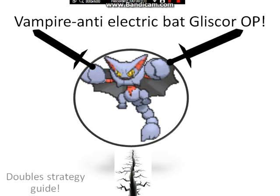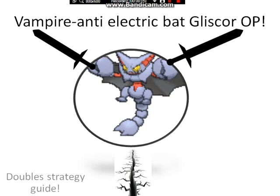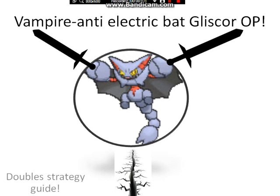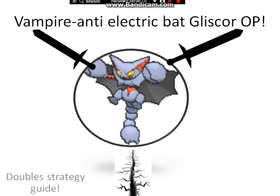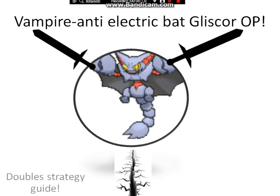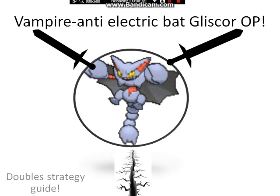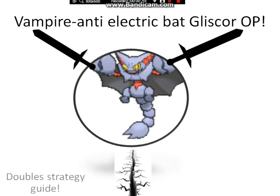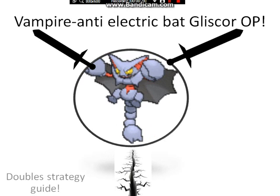Hey guys, this is Gliscor the Vampire Anti-Electric Bat, who is awesome in design and awesome competitively — just look at the design, it's so cool and so derpy at the same time. Just so you know from before, this is a doubles strategy guide, not a singles guide, although the strategy works well in singles too.